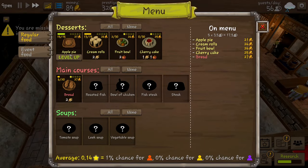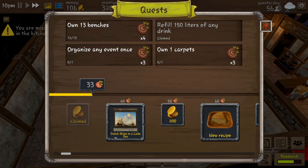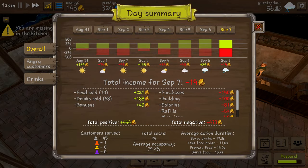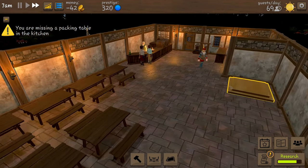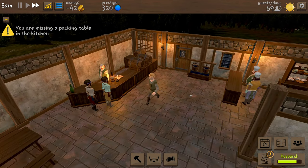Our apple pie has leveled up - an extra five coins every time someone orders it. We have refilled 150 litres of drinks. Another little loss for the day but we're doing okay. Start day - roughly day 10 I think, it's hard to keep track, I don't think it tells you what day we're on.